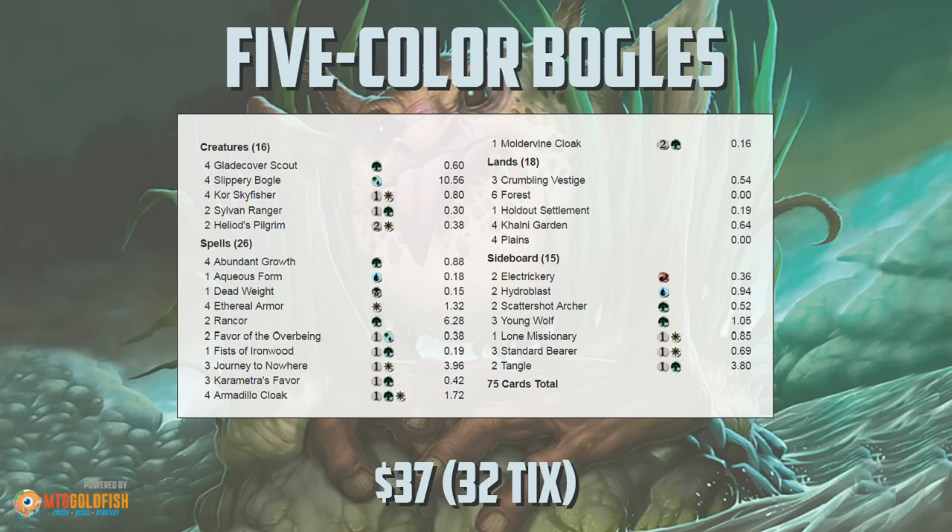We ended up at 2-3. I think we should have been at 3-2 if we didn't make that mistake where we played the Journey to Nowhere we should not have. Overall, the list feels pretty weird - even getting white mana is sometimes an issue, and then on top of that we're playing blue and black cards, which doesn't feel great. But it is kind of a fun deck. Boggles are good, Ethereal Armor is very good, Armadillo Cloak is very good. A lot of games where you resolve an Ethereal Armor and one or two other Auras you just can't lose, which is pretty cool. Thanks for watching - check out the article for more information and don't forget to subscribe to the MTG Goldfish YouTube channel. See you next time.